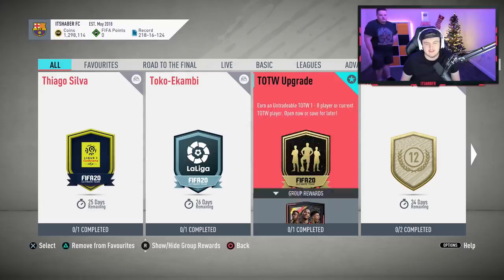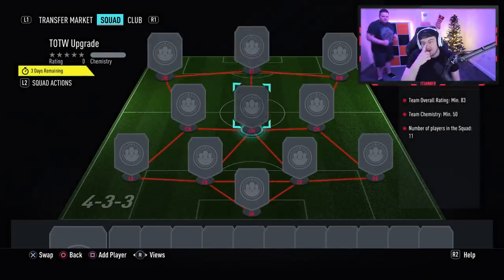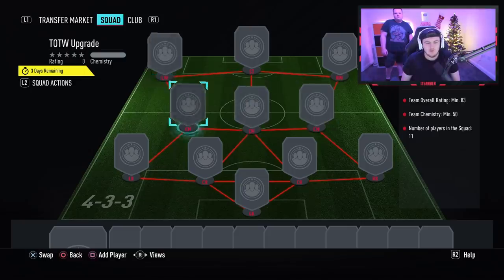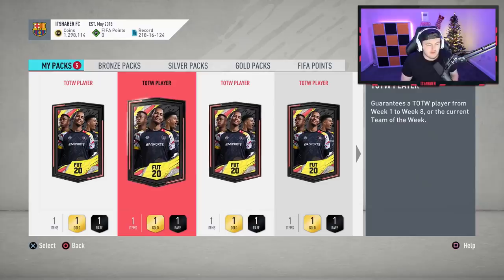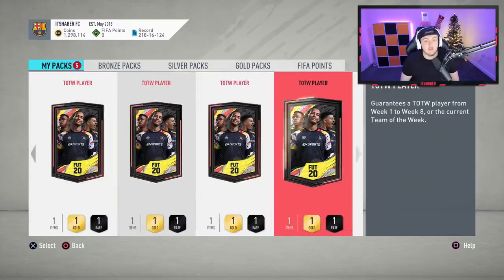EA finally brought back the Team of the Week SBC only one day later - it only took them one day. We're going to go ahead and complete more. They're taking away the Team of the Week card that you need to submit as well. I did two before, so I'm going to complete eight more and see if we can get anything decent. They've also just released the brand new Road to the Final stuff, so I'll complete those SBCs too, and hopefully we can get a good inform.